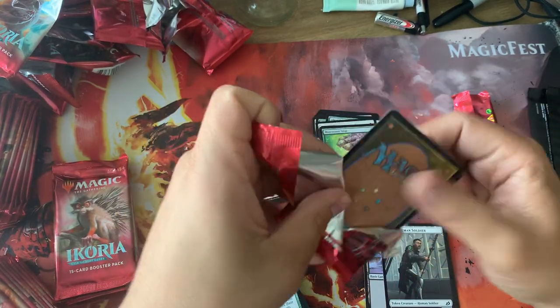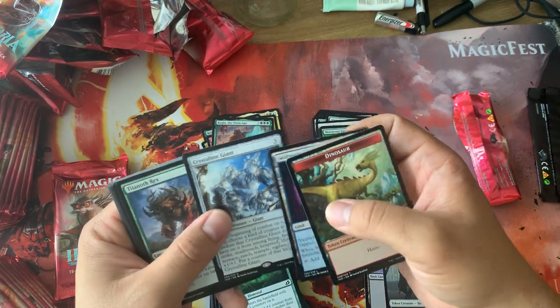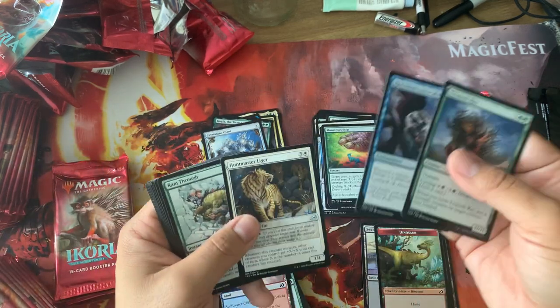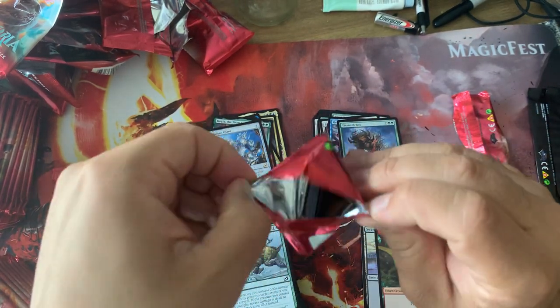Crystalline Giant. Oh man, I wish they had printed the Crystalline Giant Godzilla alt in English. It's gonna be super hard to get — it's a Japanese card only. It looks so cool. Mechagodzilla, come on.